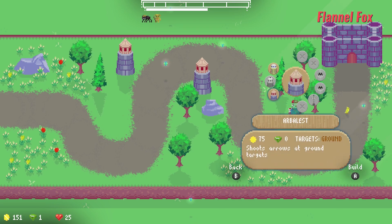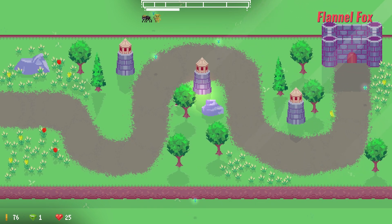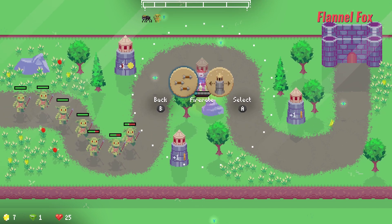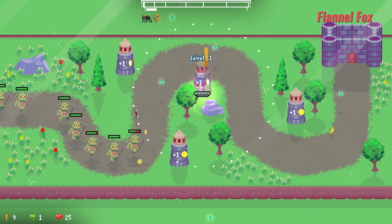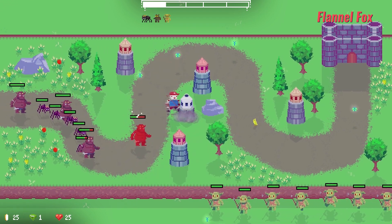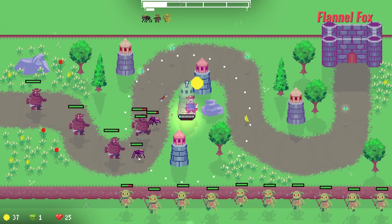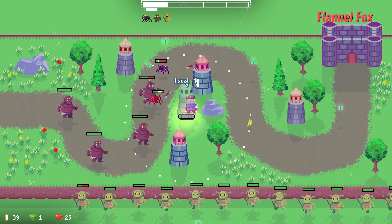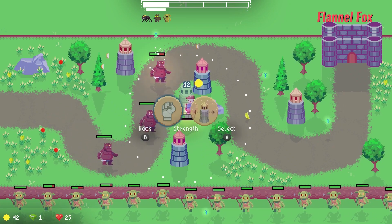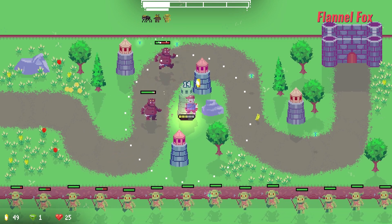In Duke of Defense, your goal in each level is to defend that level's castle from multiple waves of medieval enemies, which you do by constructing towers to fend them off — some specialize to attack ground troops, others air, some throwing huge bombs, and others dealing poison damage. You need money to construct them, and you're given a certain amount of gold at the beginning of each level, but you earn more from defeating enemies and surviving waves, allowing you to build up your defenses until you've made it impenetrable.